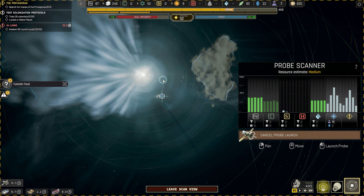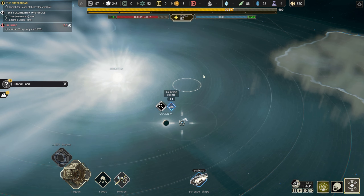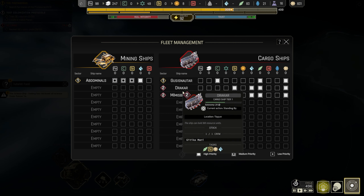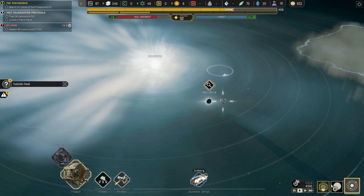We have carbon, iron, and ice here. That feels like a good spot, and it seems like there is a point of interest really close by. Should we have one or two miners? Let's start with the ice. I think we will try and build it in the second sector because we've got some room there.